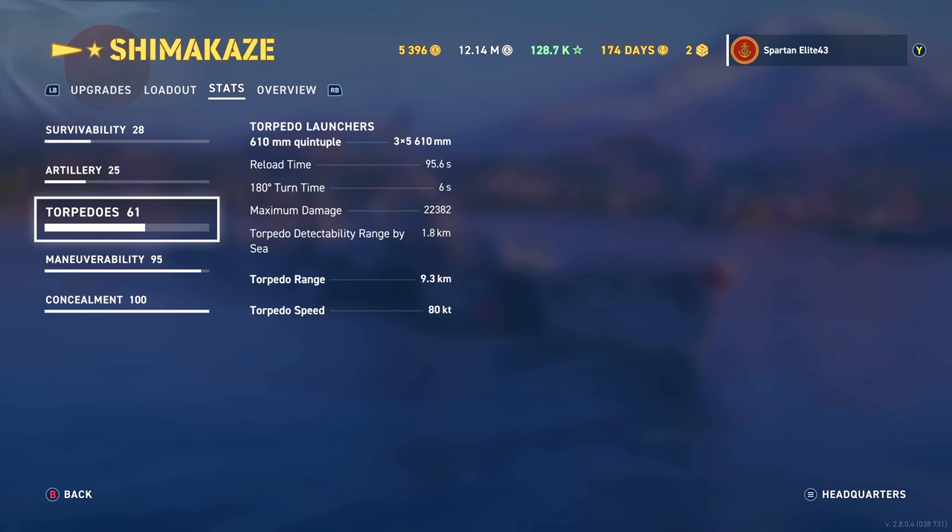The Japanese HE is fantastic, which is why I don't use the AP very often. Torpedo launchers: you have 610mm torpedoes, 15 of them, three quintuple launchers. They reload in 95.6 seconds with this build. Maximum damage is 22,382, detected at 1.8 kilometers. Torpedo range is 9.3 kilometers on this build, and torpedo speed is 80 knots.